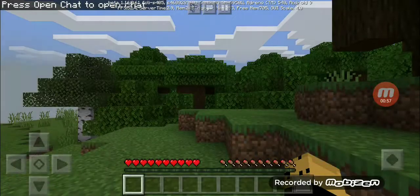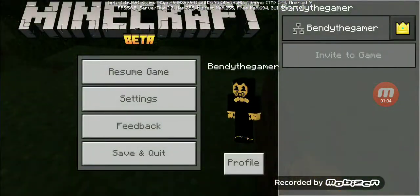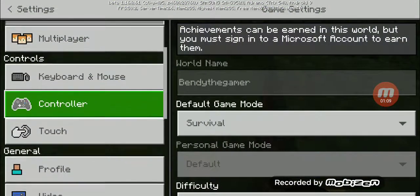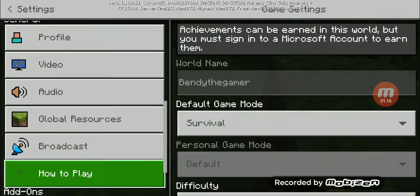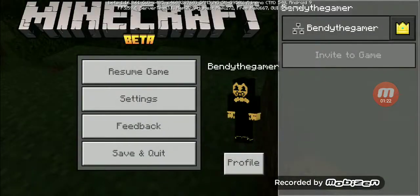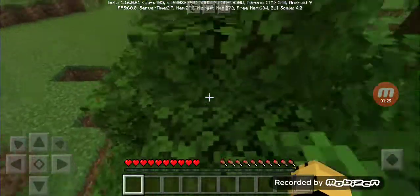Even on any other ones you can't even do this. So you want to go to Settings, go down one. Some people think it's Video, but not a lot of people actually know — it's go to Touch, then hit Split Controls. And there you go, that is how you get it.